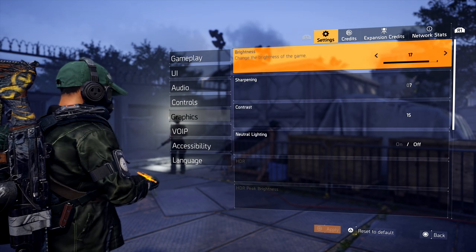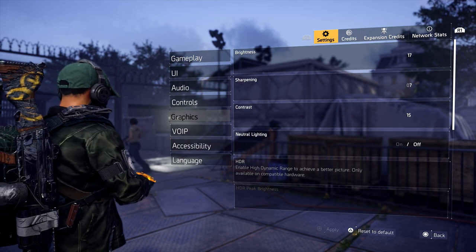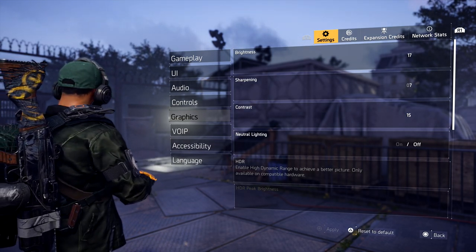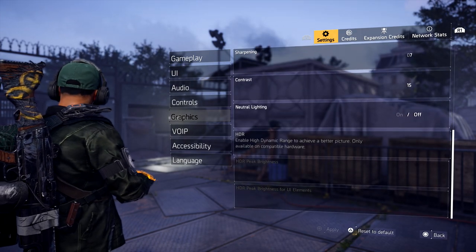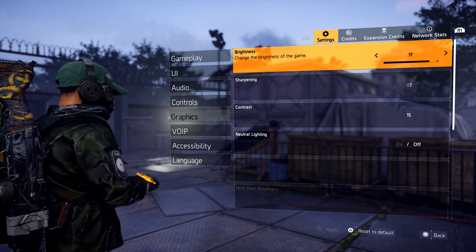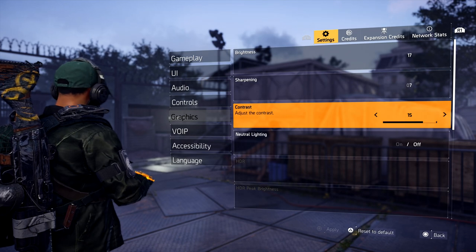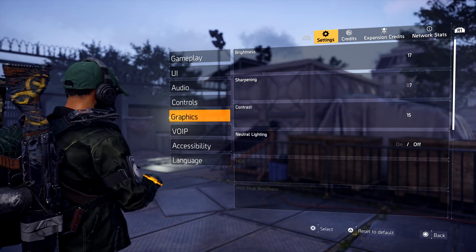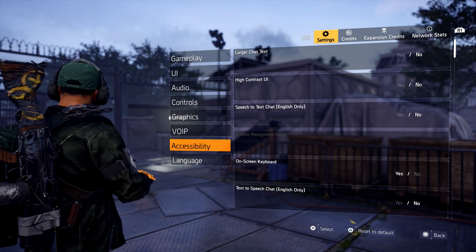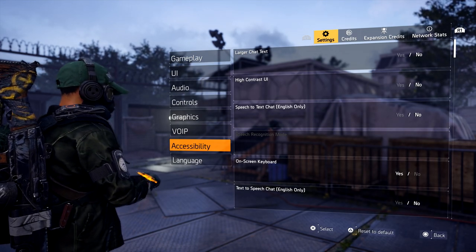For Graphics, there's really nothing major here. If you have an HDR monitor or TV you can turn that on, but I don't have one yet — getting one soon. Neutral Lighting I usually have off; some people like it on for a darker setting. Brightness and sharpness are really going to be personal preference, and everything else on here is really up to you.